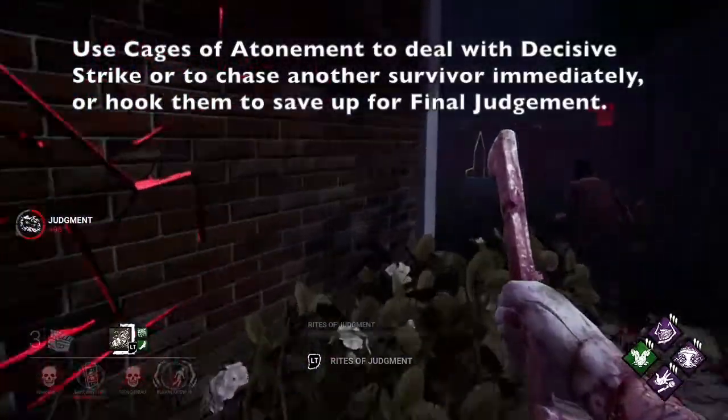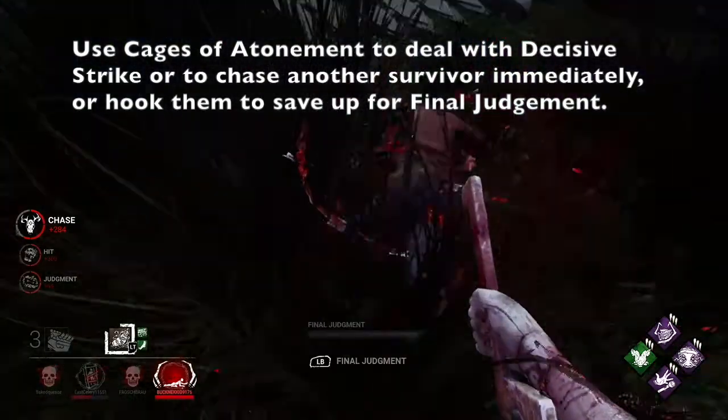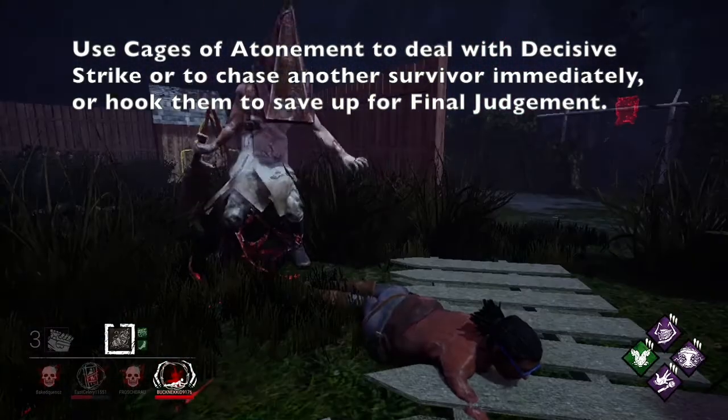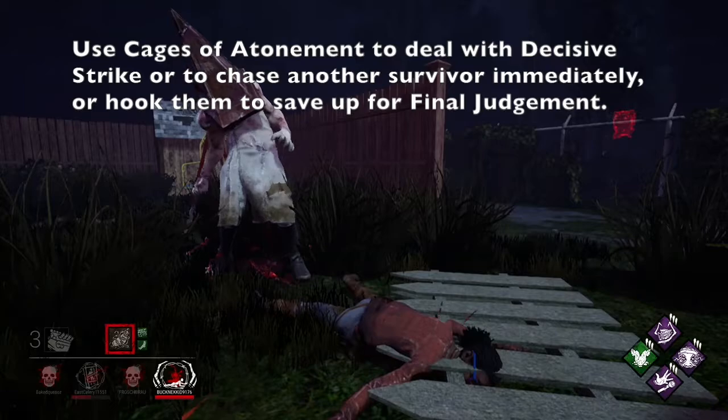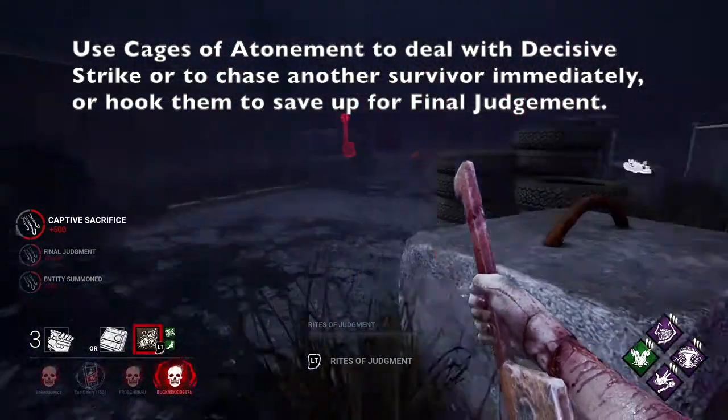The cages are great for dealing with Decisive Strike, but make sure there's another survivor nearby you can chase afterwards. Just keep in mind that you won't benefit from hook perks either, and rescuing from cages can help survivors get rid of Torment. So if you want to save the Mori, just hook them instead.